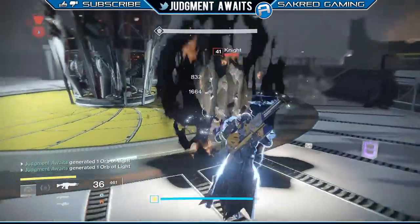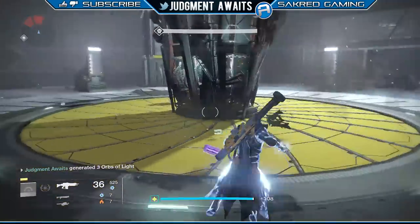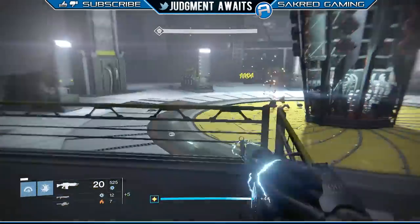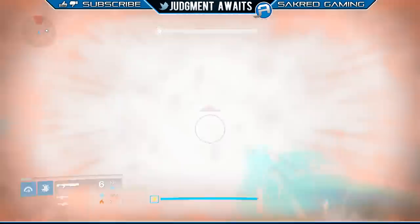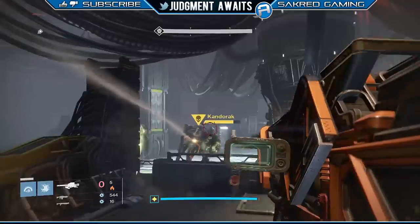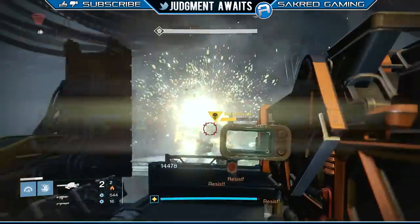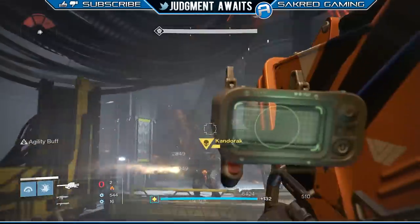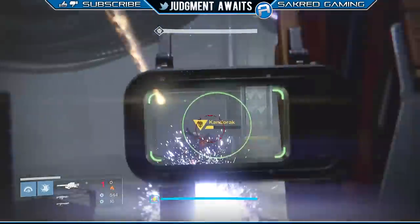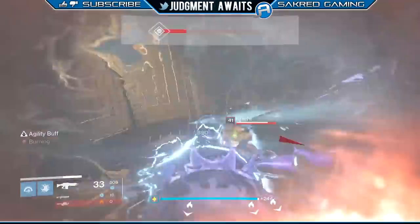Just go ahead and mow them down — they're not too hard to take care of. I'm light level 301 here so it might be a little more difficult if you're lower, but you shouldn't have any problems. After you get all four of those waves, you're going to get this big guy — Kandorak. You're not going to have a hard time taking him out. It took me about seven rocket launcher hits and he was down. Don't bother engaging all the little guys — just focus fire on him, pop your heavy, and take him down.